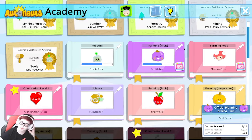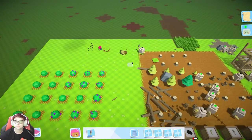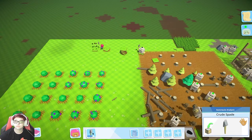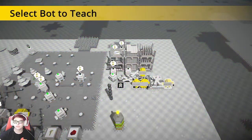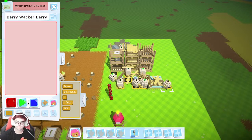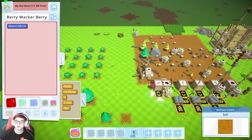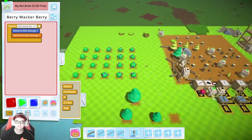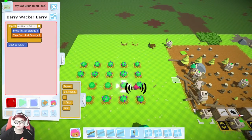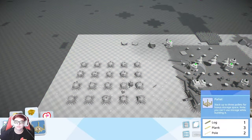I need to get two robots to do the farming berry stuff for now. You'll be Barry Whacker Barry. Okay Barry, for now you're just gonna grab a stick and whack. Okay, that should be good.